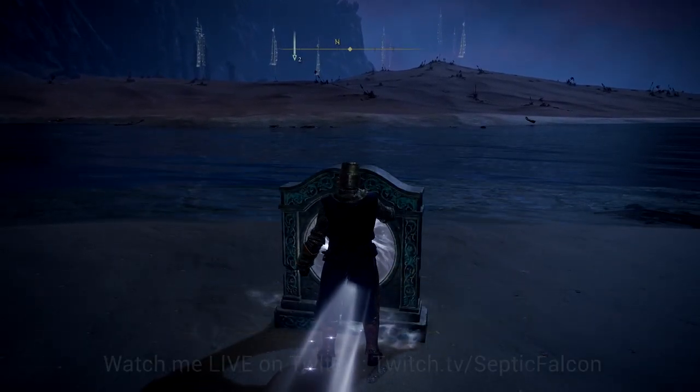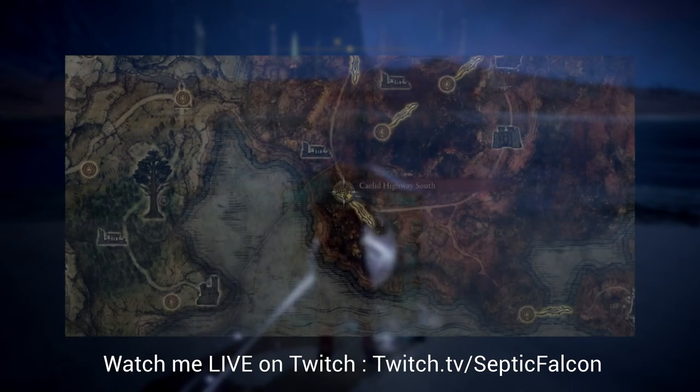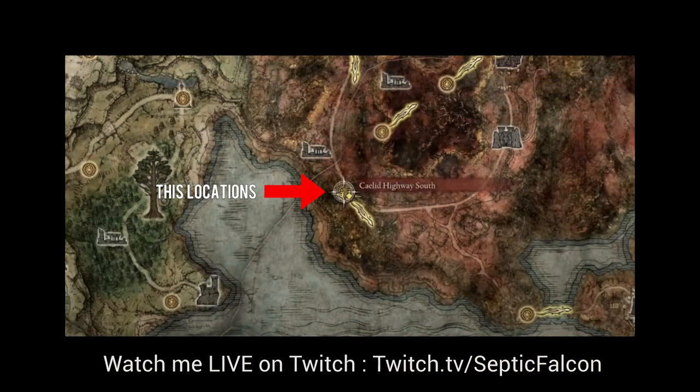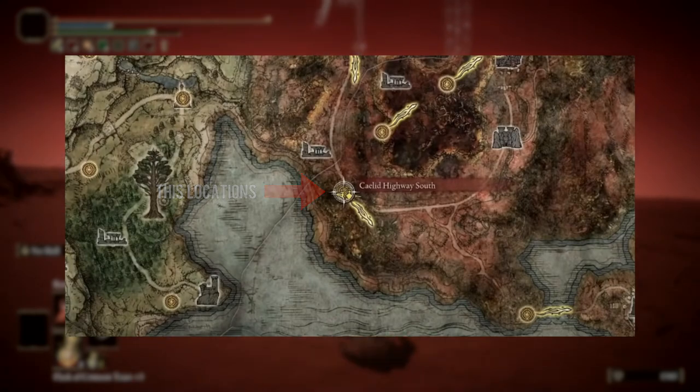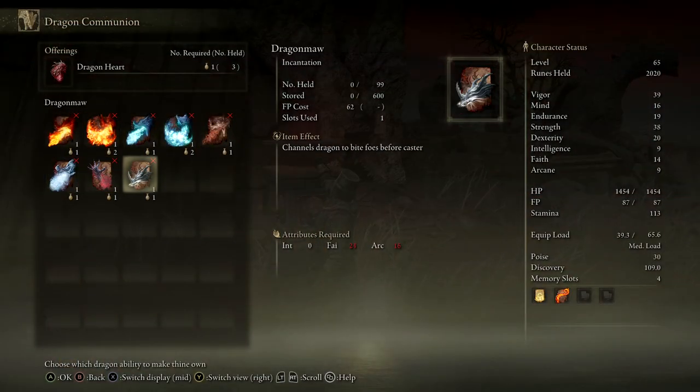What we're going to want to do is go to the Church of Dragon Communion in the rot zone and get Rotten Breath. You do need one Dragon Heart to purchase this — you get those by killing any dragon in the world. You should have one hopefully by now if you're in this area of the game. There is a dragon close to the church as well, so you can get a heart and purchase it. You will need 15 Faith and 12 Arcane — I did a couple of extra levels in Faith and Arcane just to get those skills up there.